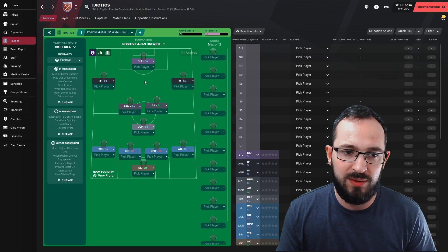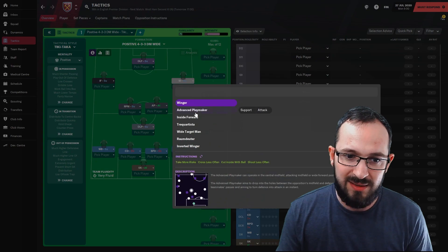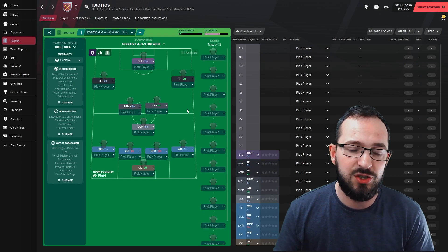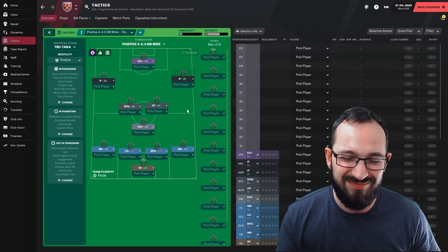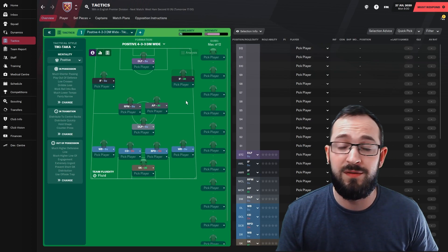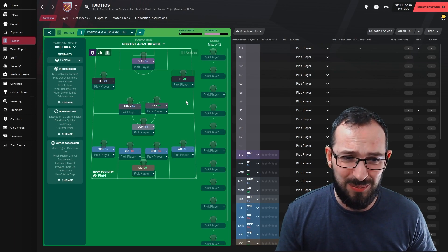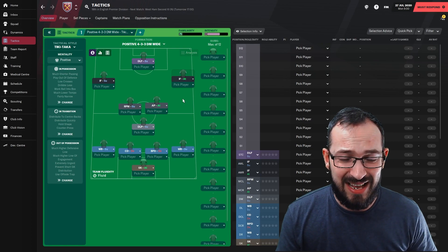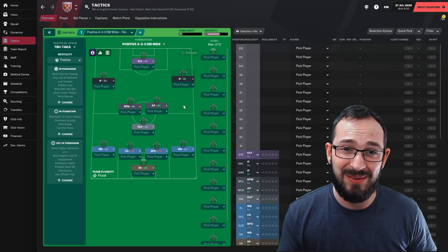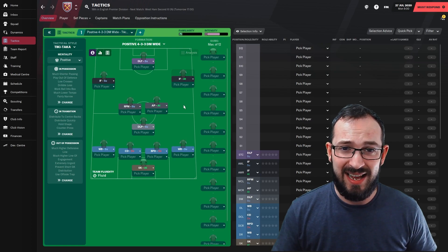Over time you'll understand certain positions and think, 'I don't really like my player doing that — this winger is better going inside as an inside forward on attack.' You just learn as you go. If you're not confident at creating a tactic — I wasn't, and I'm still not fully confident — but doing a lot of tests helps you understand what positions can work and what doesn't. There were literally 30 tests with West Ham to prepare this. Let's do all the tests, go to the end of the season, and pull up the graph.